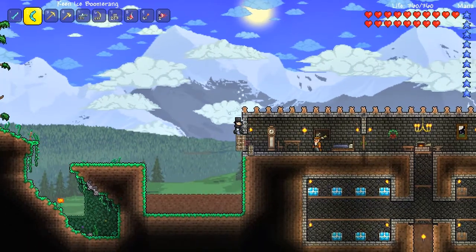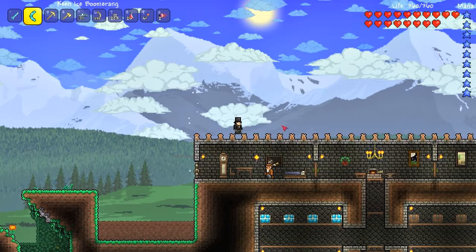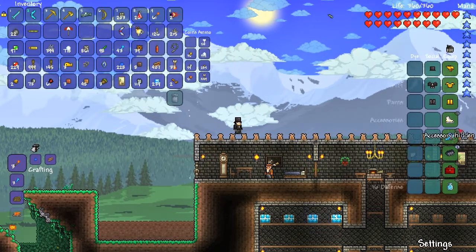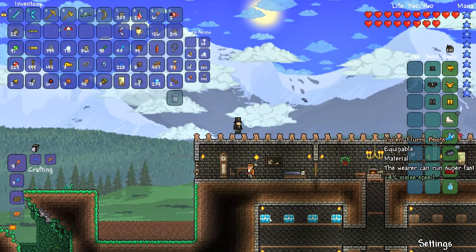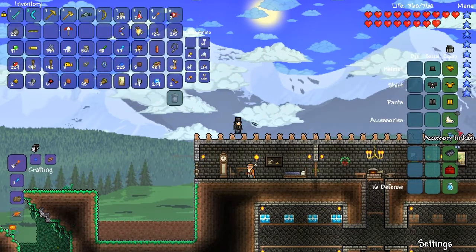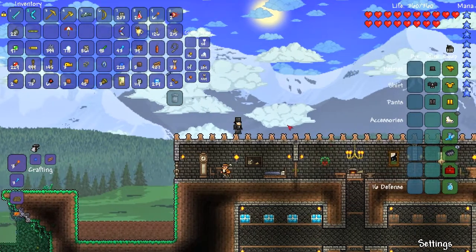So you can see your accessories now. I have like claw hands, but you can also disable it. Like you can go here and put this here and then show it. So you can... I don't know what the purpose of it is. I can disable these too, but I don't want to because I like the claw hands.